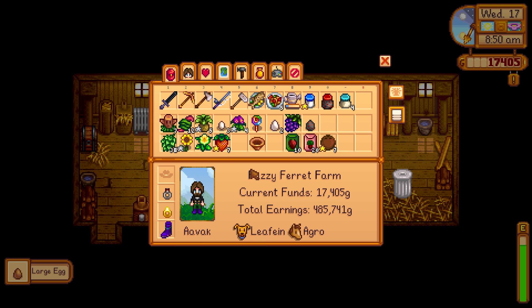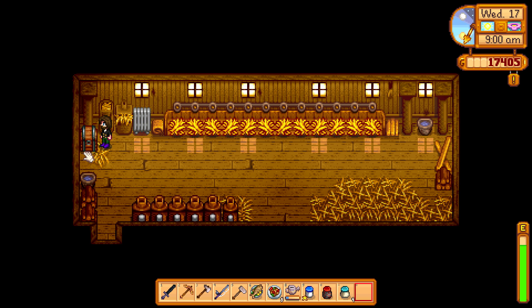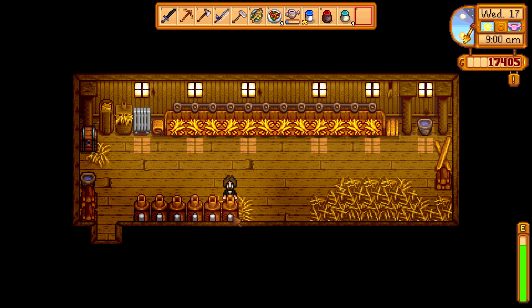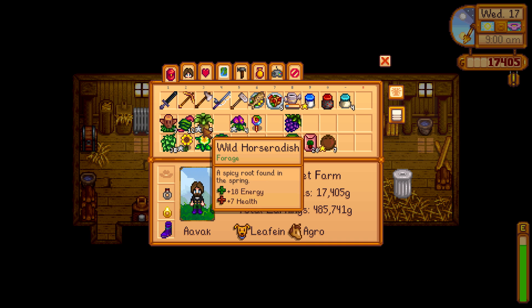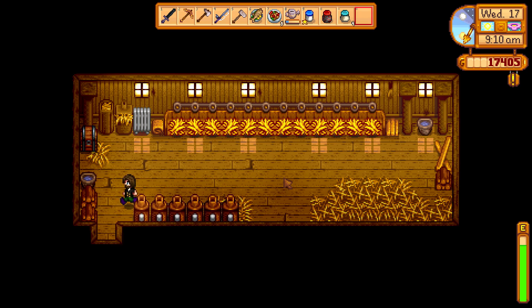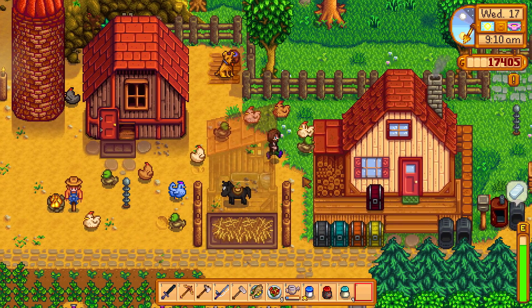Drop off the large egg. In fact, we're probably going to be putting all of the eggs down today. Mayo. Did we have any duck eggs in here? No, we did not. That's fine. I think it's actually getting to the point where we need an extra mayo machine. We need an extra earth crystal for that one, though, which isn't easy for us to get, to be fair. Okay, well that's all done. We'll go and drop off the mayo.